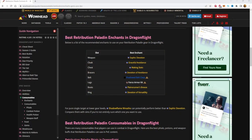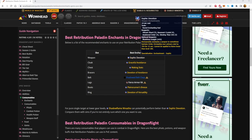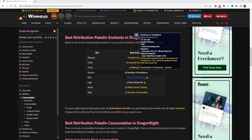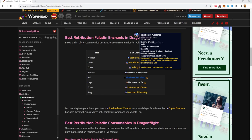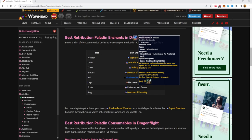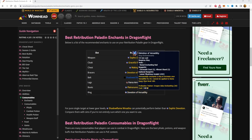Here are the recommended enchants for your Retribution Paladin. On the Weapon, go with Sophic Devotion. On the Cloak, Graceful Avoidance. Chest, Waking Stats. Bracers, Devotion of Avoidance. Belt, Shadowed Belt Clasp. Legs, apply a Fierce Armor Kit. Boots, Plain Runner's Breeze. On your Rings, go with Devotion of Versatility, though I'd recommend simming that enchant.